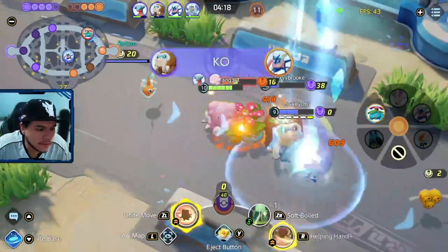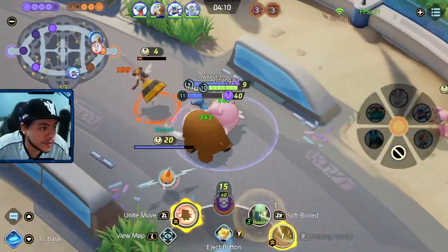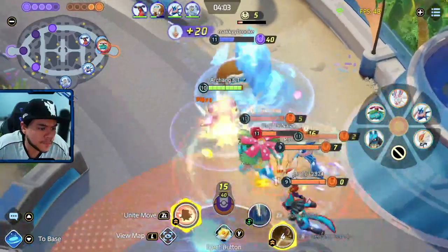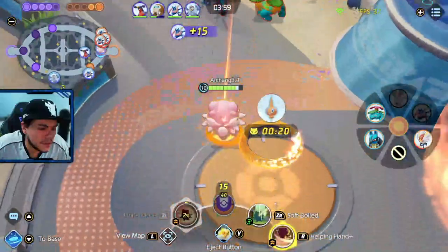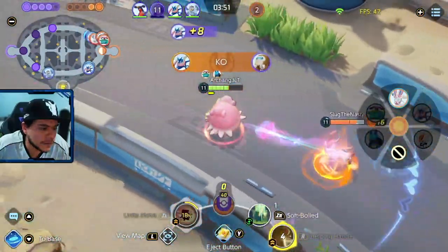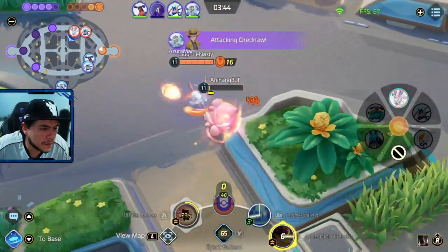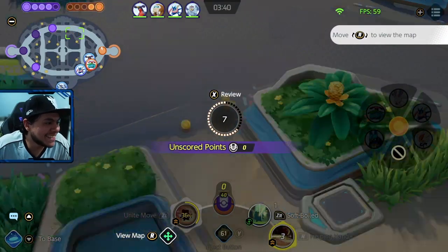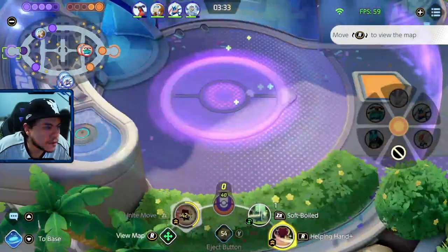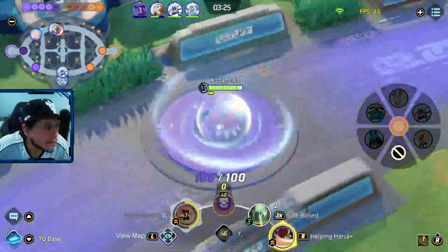Come on, Garchomp. I don't think it's a good idea to be pushing. I mean, yeah, we're all done here. I need to spawn here a little bit. I need to evacuate. I can't do much there. That Sylveon was on to me. Garchomp, pits out. We're definitely taking Dreadnought — that's good. We're gonna protect our top lane here.